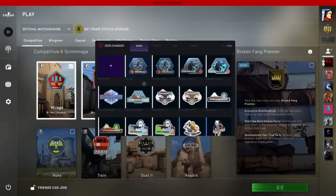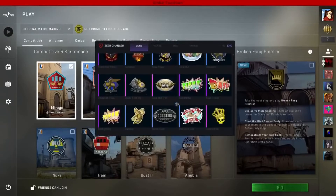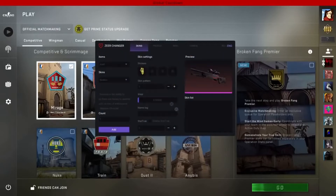You can apply stickers — if you scroll down you will find more stickers. I'm going to use this one. You can also change the skin pattern.